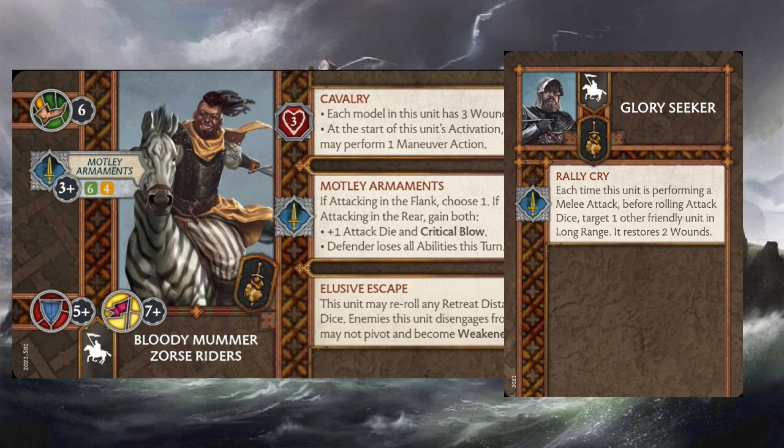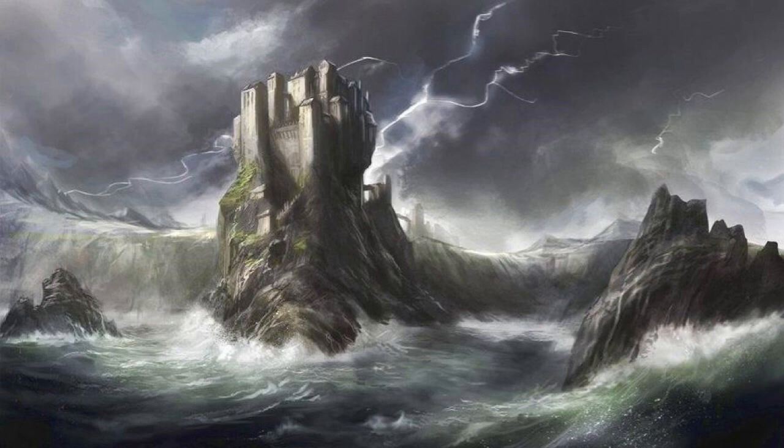I put a Glory Seeker in the Bloody Mummer Zorse Riders because I feel like it's a crime not to have a Glory Seeker in a cavalry-based army. The Zorse Riders are likely going to be attacking quite a bit, so having the Glory Seeker to trigger rally cry for more healing around the army means all these cavalry units stick around for a really long time. With two-plus saves on the Champions of the Stag or three-plus saves on Hedge Knights, it gets pretty annoying for your opponent to deal with that much healing, and then Muster is on top of it.